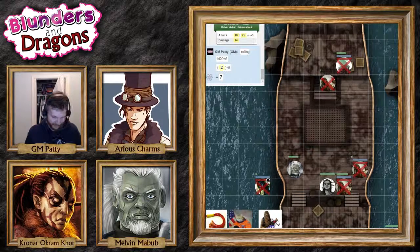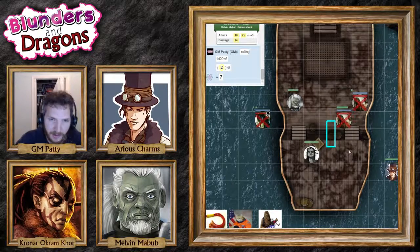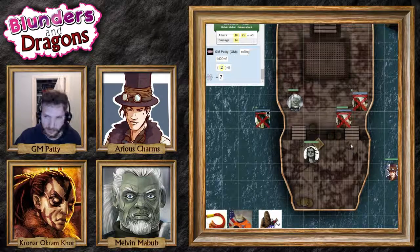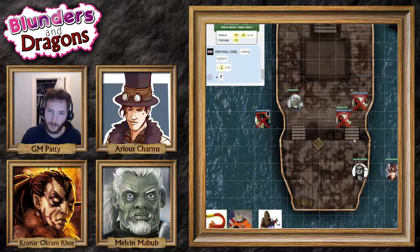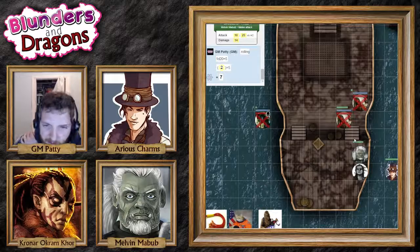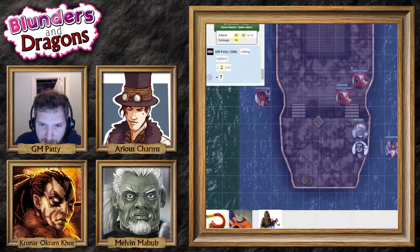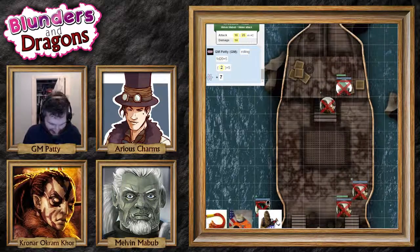I was so looking forward to the next session being you guys trying to figure out how to get back to land! Arius is untied but not far from the ship — his faculties are back. He's going to throw every rope he can find. We're not going to make you check for this. You grab the rope, pull him back, and make the boat seaworthy again.